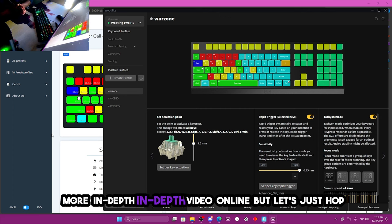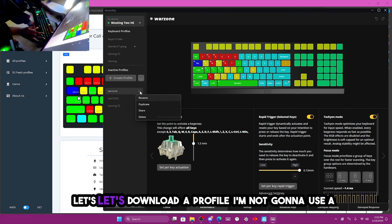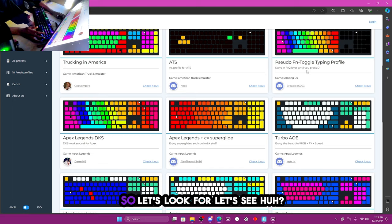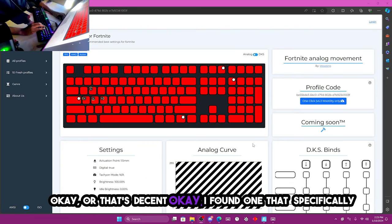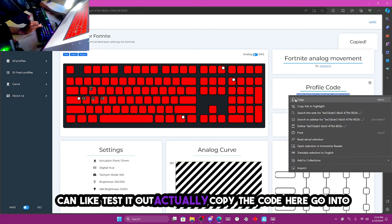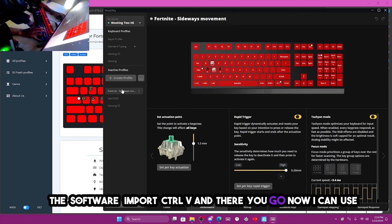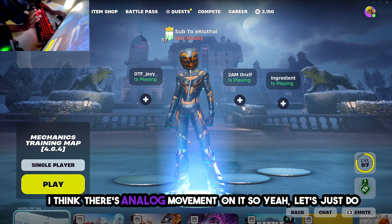That's pretty much all the software has to offer — there's definitely a more in-depth video online. Let's hop straight into ranked and use the keyboard. I'm going to download a profile specifically made by Wooting — it has analog movement on it. I'll copy the code, go into the software, import it with Ctrl+V, and now I can use it in game.